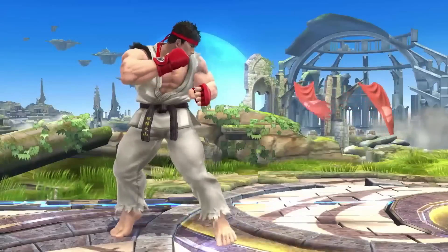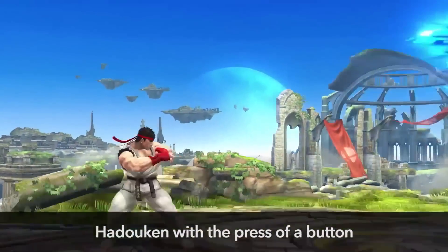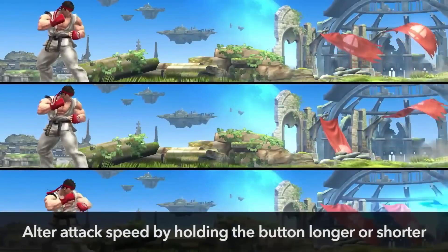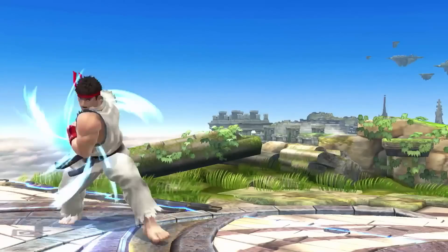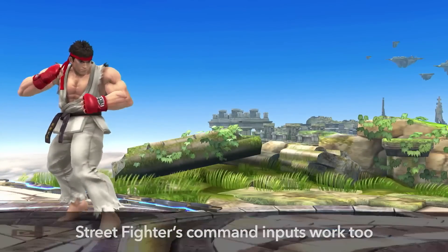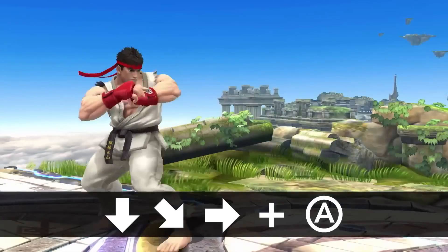And of course, his signature move. You can activate a Hadouken with the press of a button. Remember, you can change the speed of the move by altering how long you press and hold it down. For the Hadouken, we've also accommodated Street Fighter's familiar command inputs. If you enter its original command, the move is a bit stronger.